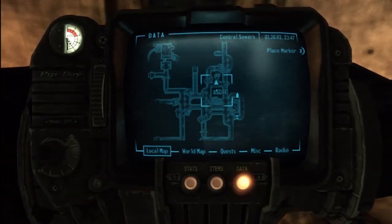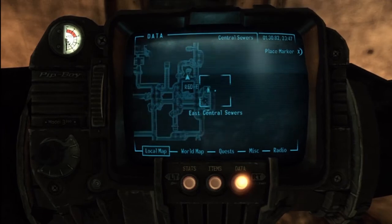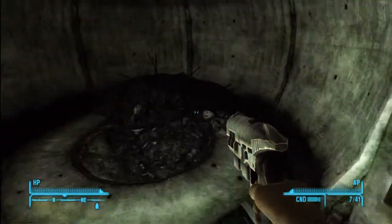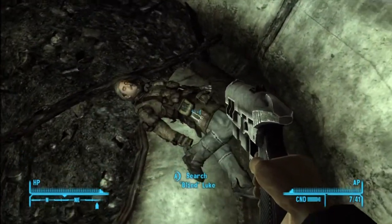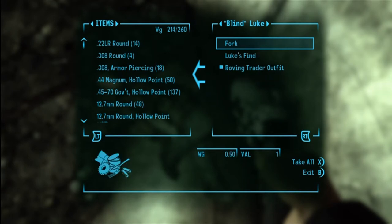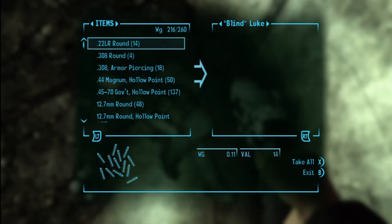Right in this room here is the blind guy that has the other key. But again, if you've got Jill's key you don't have to do this, but I wanted to make sure I got it in the video. So you've got both keys but only one is needed.